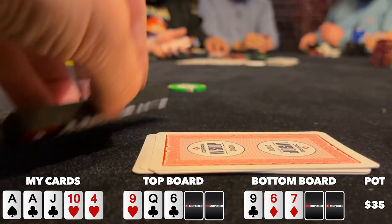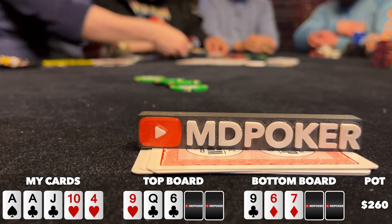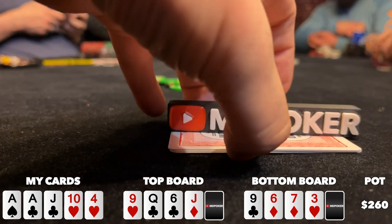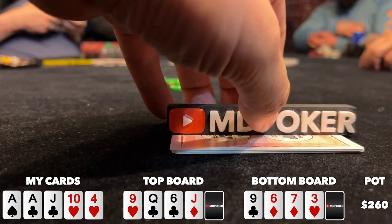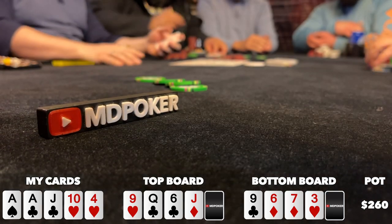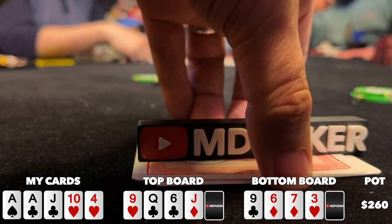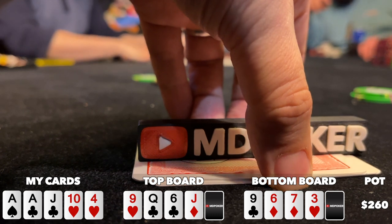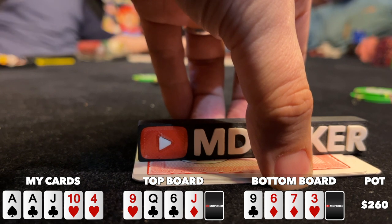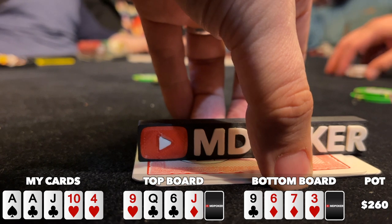The button raises to 100, under the gun folds, and action is back on me. This raise is coming from an action player — even if they're sitting with top set, I have plenty of outs, so I call. Heads up to the turn, which comes a jack on top and a three on bottom. No real help on top, but I turn a 6-7 low on bottom with ace-three-four-six-seven. I check to the button who doesn't slow down — they fire out 180. I have about 300 behind and they cover me.